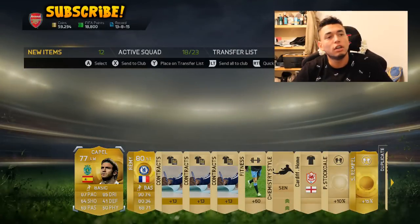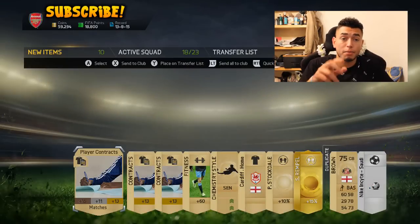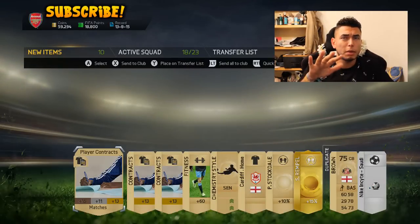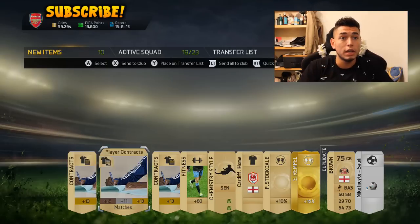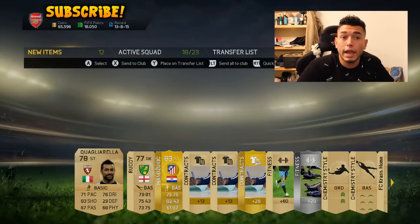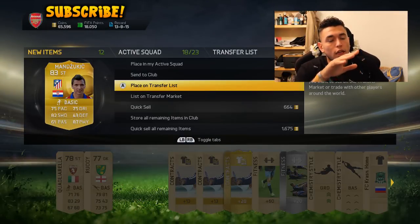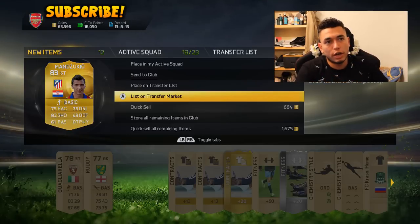At last, finally, someone that will sell for a little bit of money. Place him on the transfer list. I actually had Remy before - the reason I know he goes for about that much, 20, maybe 30k, is because I literally just sold him to upgrade my squad. Mandzukic. I don't know how much this guy will go for right now. I'm praying that he goes for a little bit.